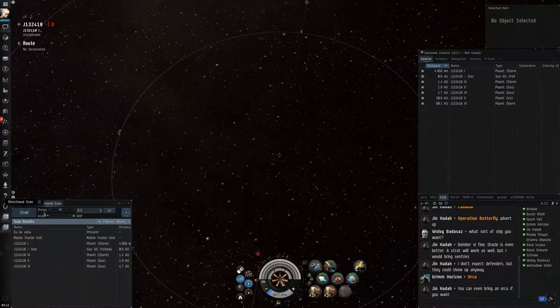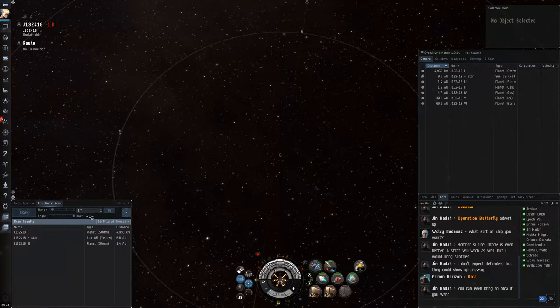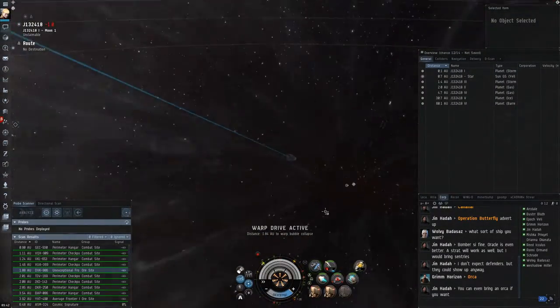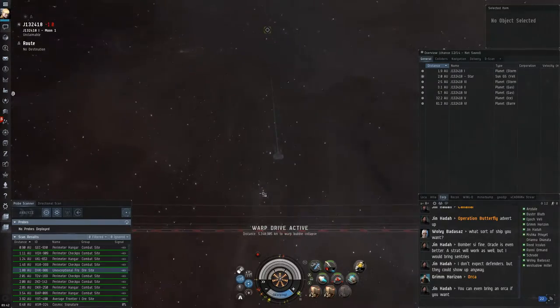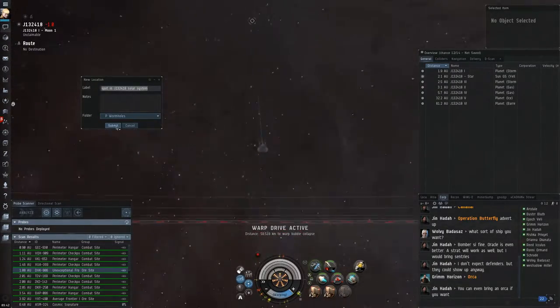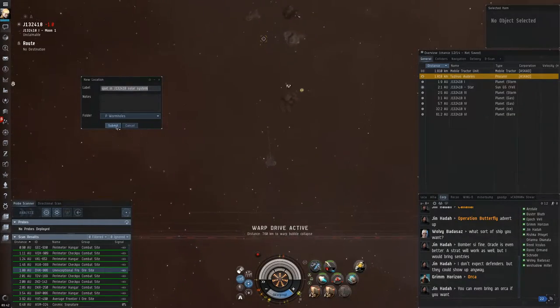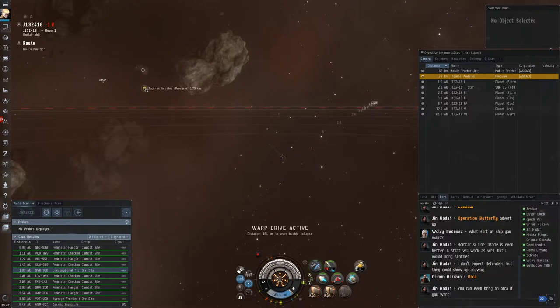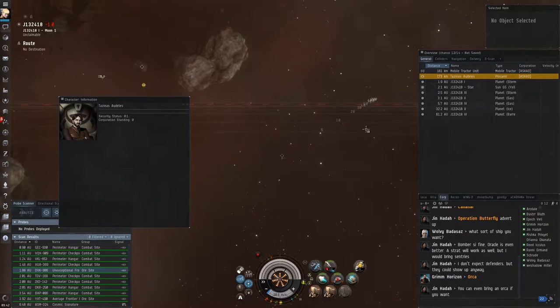Once I get into the middle of the system, I see a Procurer and an MTU — a mobile tractor unit — unscanned, and I want to see where they are immediately. I've started quickly tightening up my D-Scan until I figure out exactly what distance they're at. Once I get within one or two tenths of an AU, I'll be able to figure out what signature they're at. I had to cut out the part where I actually look at the anomalies, but you can see I've figured out which anomaly they're at, and I know they're going to be there before I even land because I've located them on D-Scan precisely.